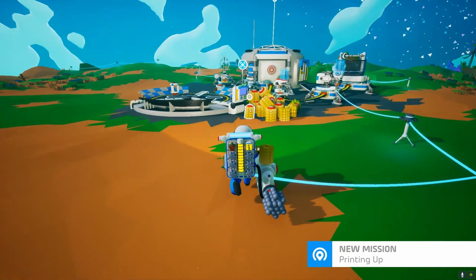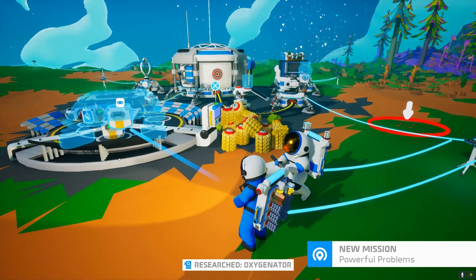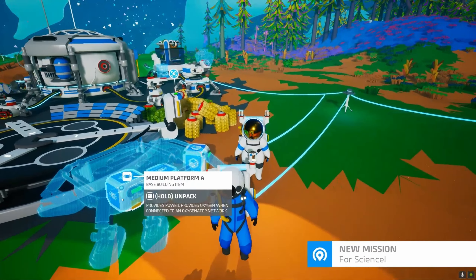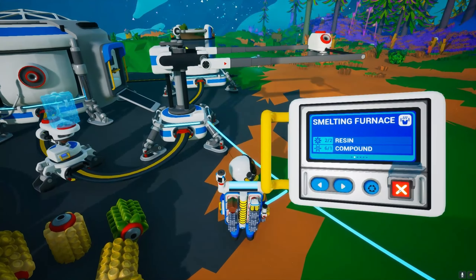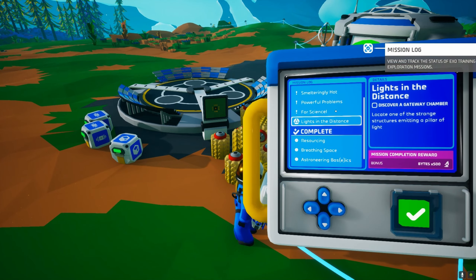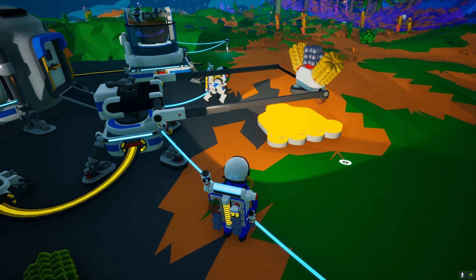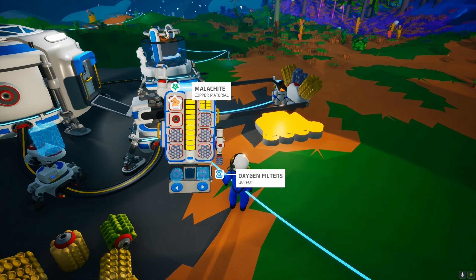What do you need compound for? Making a smelting furnace. I've got some medium storage. What are these little blocks for? If you open them they're like platforms — you can put some on vehicles as well. The smelting furnace is printing now. It can smelt organic into carbon and malachite into copper.